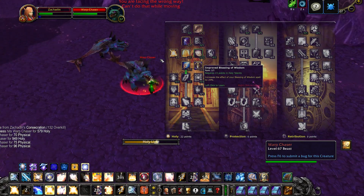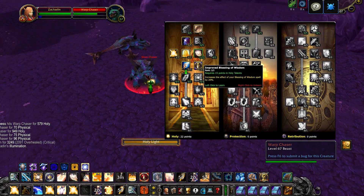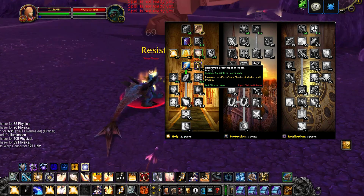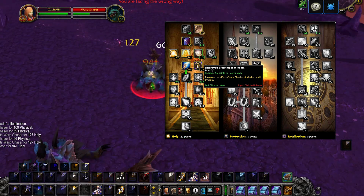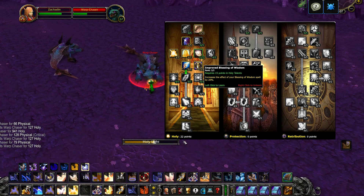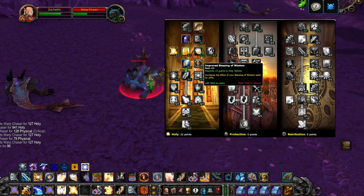Next to Illumination, we have Improved Blessing of Wisdom. It's another mandatory pick as it gives you a flat 20% increase to your mana per 5 blessing. Since Ret and Prot Paladins would have to go too deep in the Holy Tree to get this talent, it makes Holy Paladins even more desirable, at least in quantities of one.